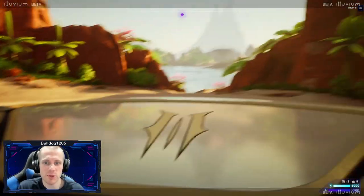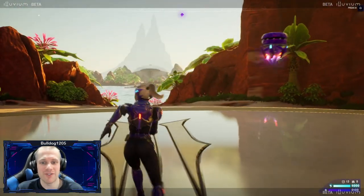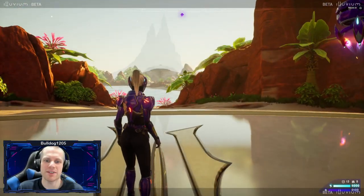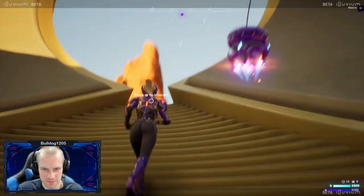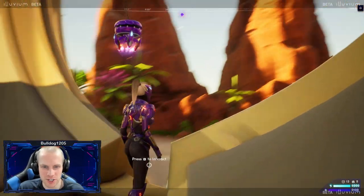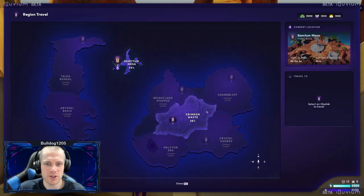When you first load up the game, you will start here in the Sanctum Mesa — this is your home base. You will do things like forge items here, but we don't have anything to forge at the moment, so let's go travel somewhere else and start collecting resources. Move to the center of this gorgeous structure and hit E to pull up the region travel map. Right now in beta there is only one other location to travel to: Crimson Waste.